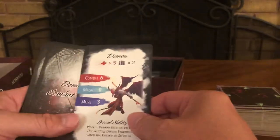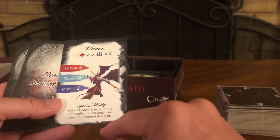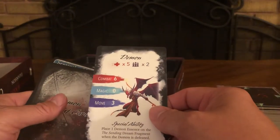Another demon combat card: Special ability — place one demon essence on the same Sending Dream Fragment token. And there are a couple more demon cards as well.